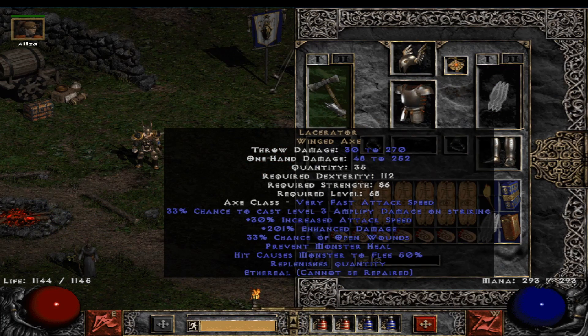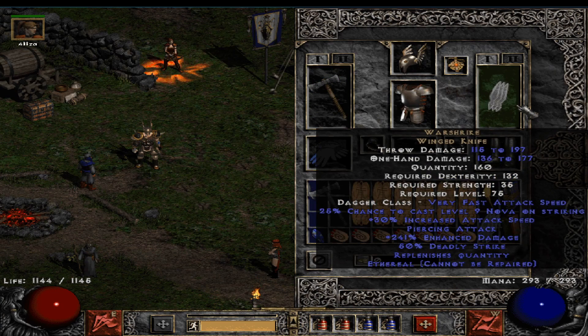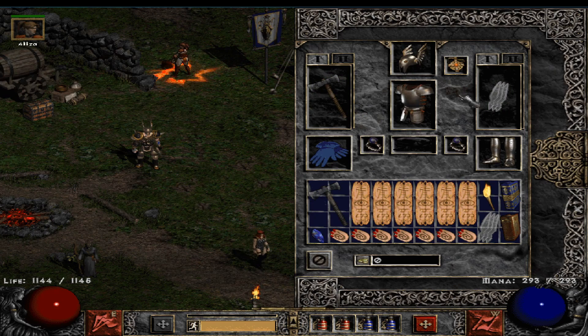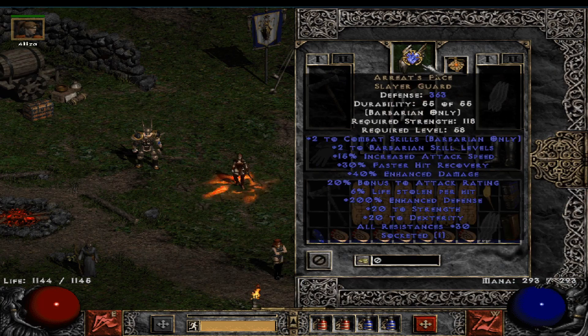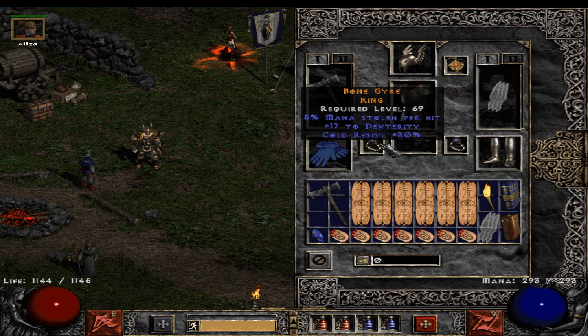Lacerator comes with an Amplify Damage proc which basically doubles your damage; it also comes with other decent stats but it's mostly just the proc. Then Warspike rounds out the build — the Cannot Be Frozen is kind of fun but it's mostly just for the piercing and very fast attack speed. We also use Enigma and Arreat's Face, which I socketed with an Increased Attack Speed jewel — though you could use an Um rune if you don't have enough resist on your wings.